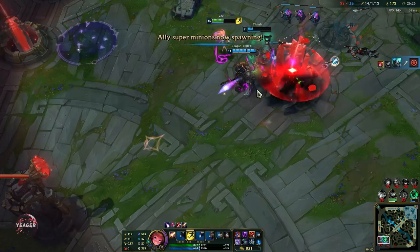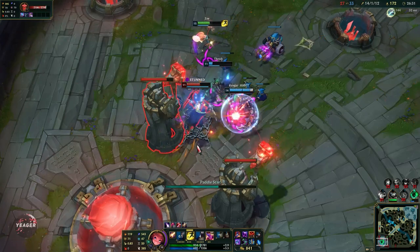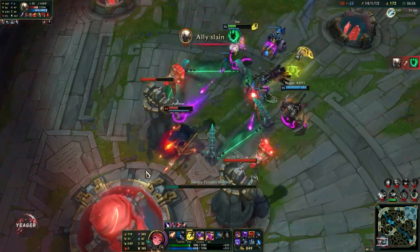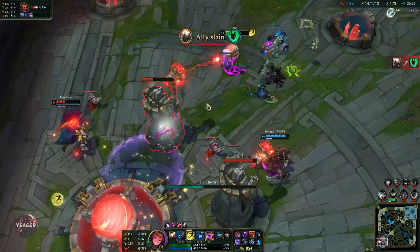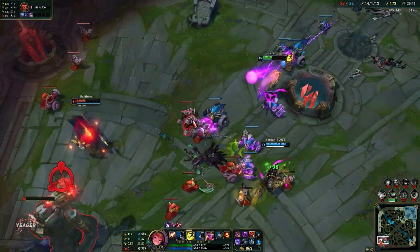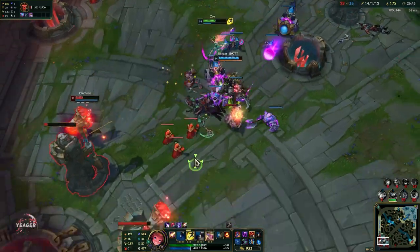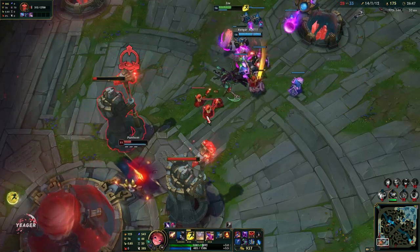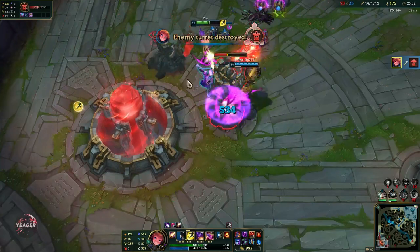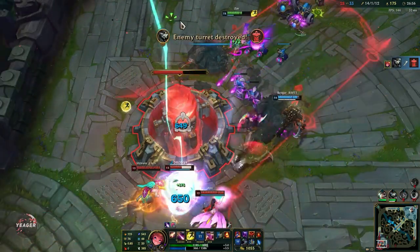He did not try to dodge that E. Some people in high elo will actually walk straight because they expect you to throw it behind them. It's really about reading the opponent — how good you are at reading their movements — and then you aim that E so it hits them. I also need to watch out because he can one shot me as well. Keep pushing, you can almost end the game.